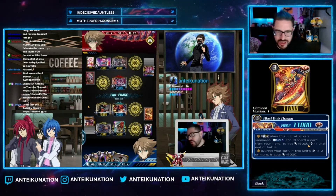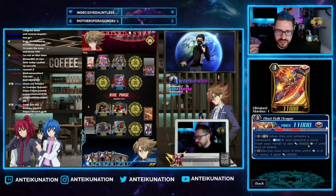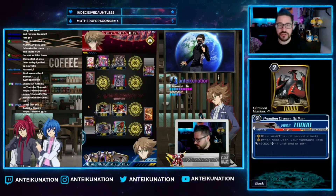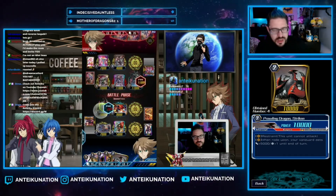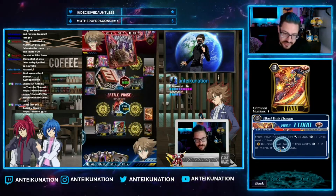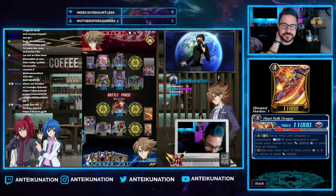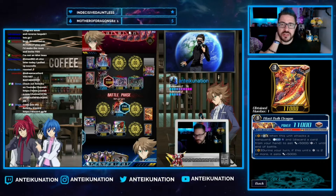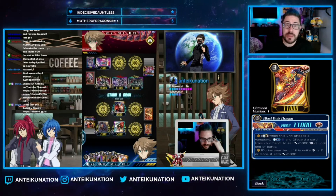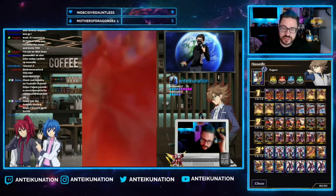My tech choice for grade threes is Blast Bolt Dragon — an 11K limit break. When this unit attacks a vanguard, you may counter blast one and discard a card for plus 5K and a crit until end of turn. During your turn, if this unit's crit is two or more, it gets an additional plus 5K. So on turn three, activating the skill makes him a 21K two-crit vanguard. For just one counter blast and a discard, in a deck full of draw triggers that likes to filter, activating that cost should not be painful.